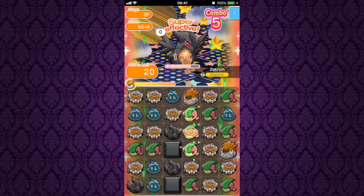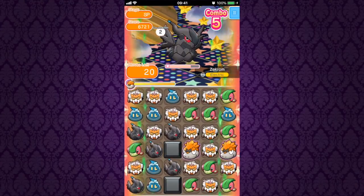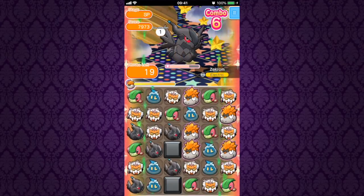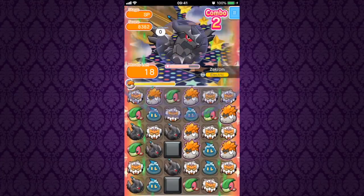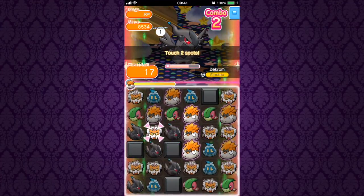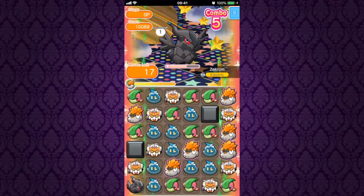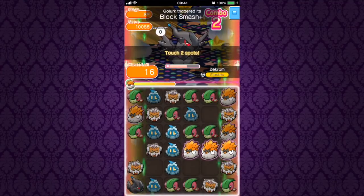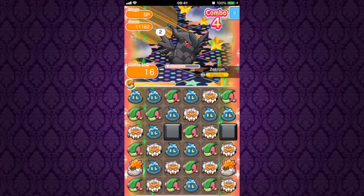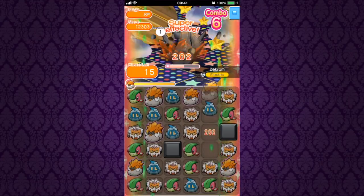Especially once your Camerupt is Mega Evolved, you can just lay back and relax-ish while still doing some stuff. Just occasionally, once the Zekroms build up, make a couple of matches with the Flygon where possible, or with the Golook when there are beginning to be too many unbreakable blocks. Mega Camerupt is there just to clear the board a bit. It's a simple, delightful, easy stage that you've no doubt played too many times by now.